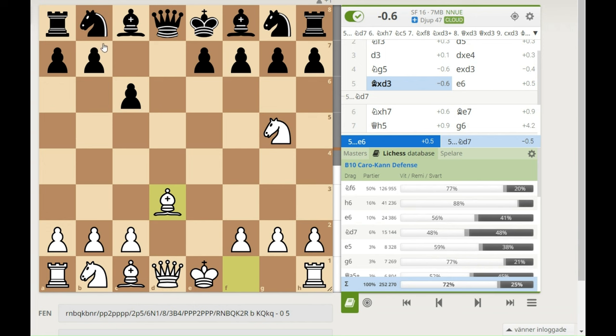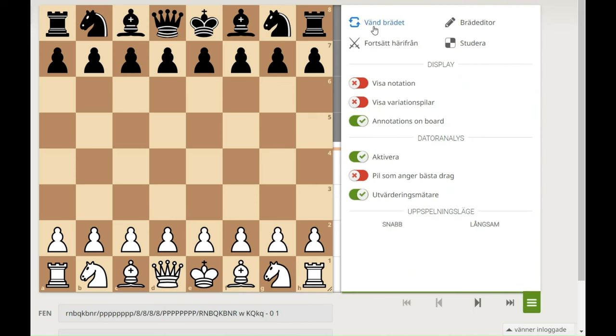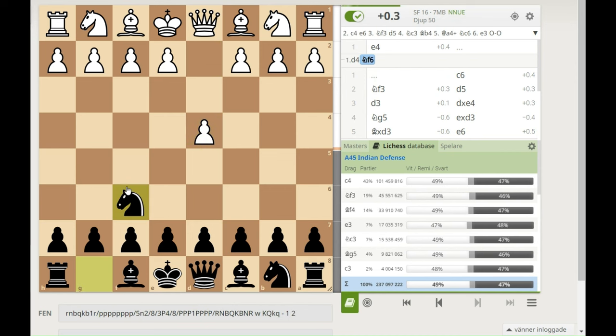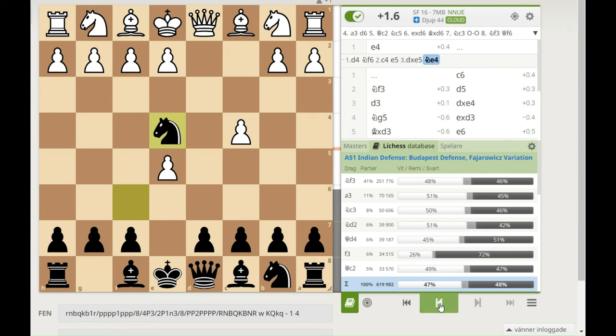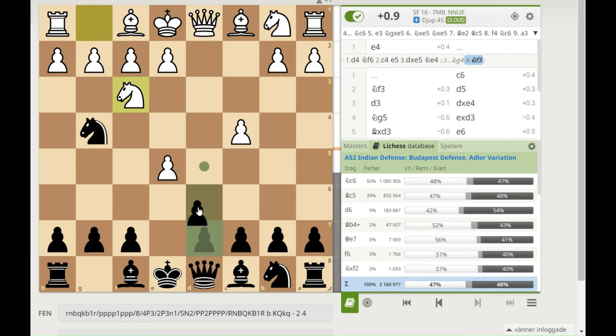I told you from the beginning we can also reach a similar position playing as black. So let's flip the board and look at the Budapest Gambit: d4, knight f6, c4, e5 — this is the Budapest Gambit. White normally takes and now we have two options. If you just want to play for this trap you should go for the Fajarovic variation of the Budapest Gambit, which is knight e5.